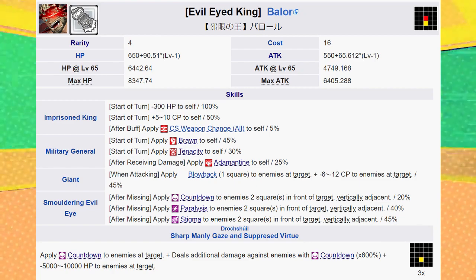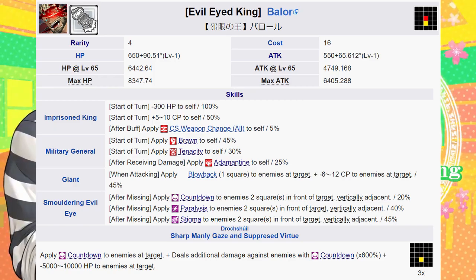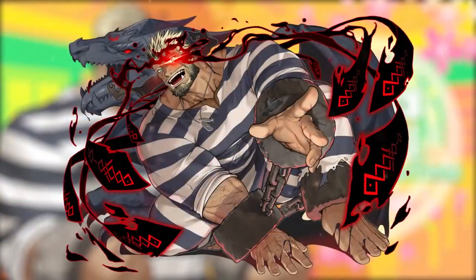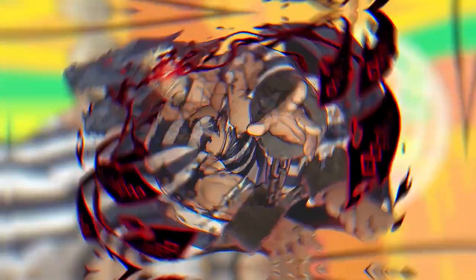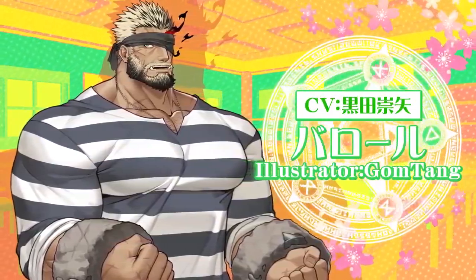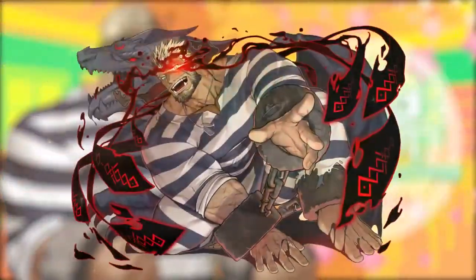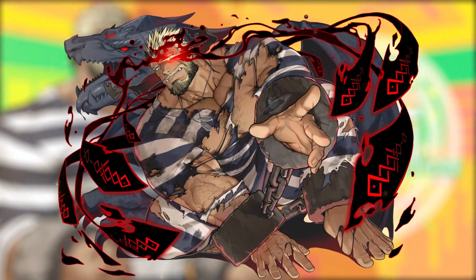Despite being a unit that requires time to build his charge, he is not naturally suited for very lengthy games due to his self-inflicted HP reduction every turn. Pair him up with units that can heal, slow CP, and boost his charge strength. Units such as Beachside Churnbug or Timestep Gima can provide all three. As one of the most reliable Countdown inflictors, he may also pair well with regular Shino 5-star, who has a 4x Countdown advantage with his recent skill-specific evolution.